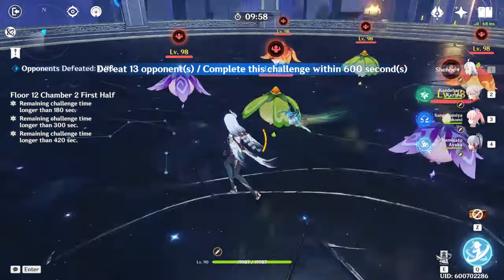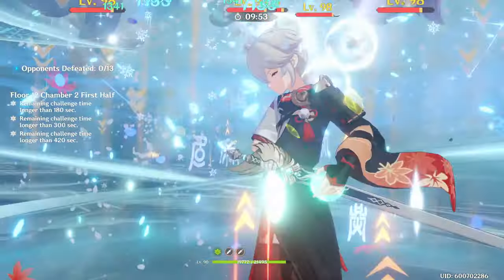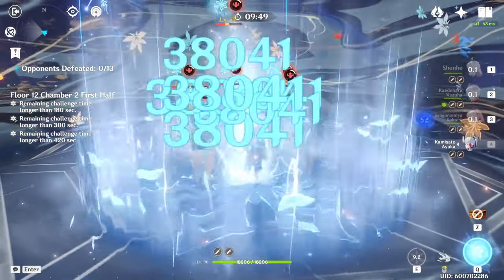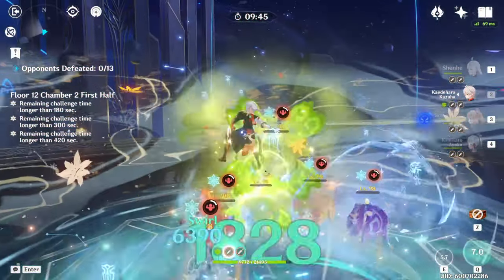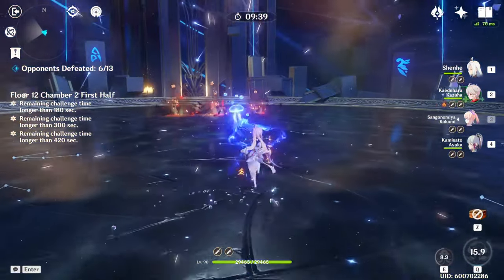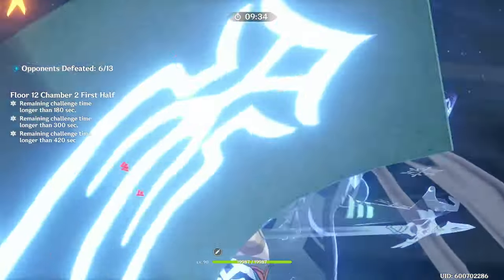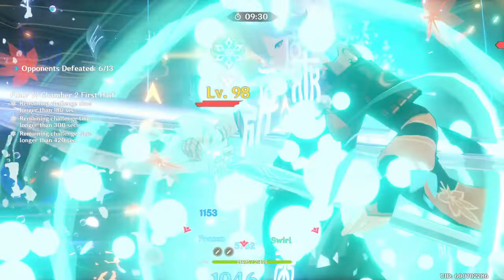Since hydro and cryo are both good elements for this half, naturally combining them into a freeze team should do pretty well too. Here I'm using an Ayaka freeze team, but Ganyu freeze should also work just as well. Freeze teams actually gave me the fastest and most consistent clears on this half. The great thing about freeze is that you don't really have to worry about survivability or even positioning to a certain extent — the fact that enemies can't do anything to you means you can ignore a lot of the mechanics you'd normally have to worry about in a technically difficult fight like this.